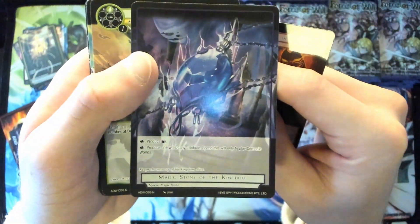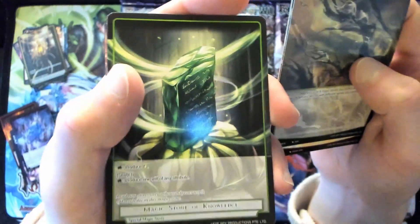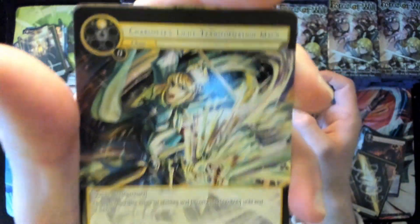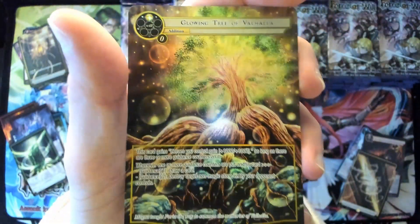We got the Magic Stone of the Kingdom — that's for Demonic Worlds. Magic Stone of Knowledge, which uses a seal mechanic. We got the light stone, our token here, and Charlotte's Light Transformation Magic — that's cool.